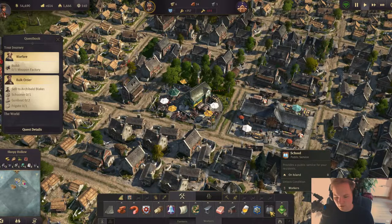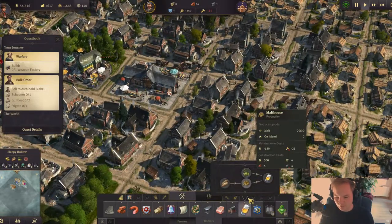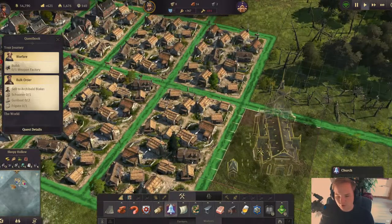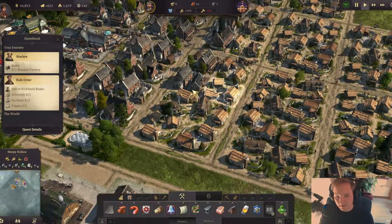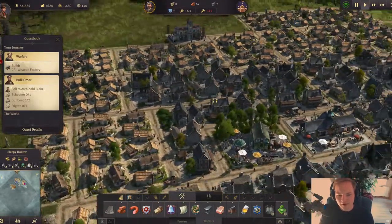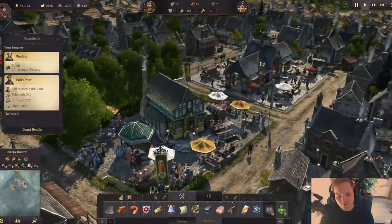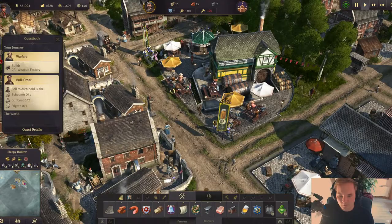We have unlocked — we are close to unlocking a quaint park, and we need to produce beer. There's also a police station we can already build, and a church. There is no chapel anymore — so the pub replaces the chapel. In every Anno game you have to start with a chapel, except the futuristic ones. But this time you start with a pub — I like that much more. I'd rather go to a pub than a chapel.